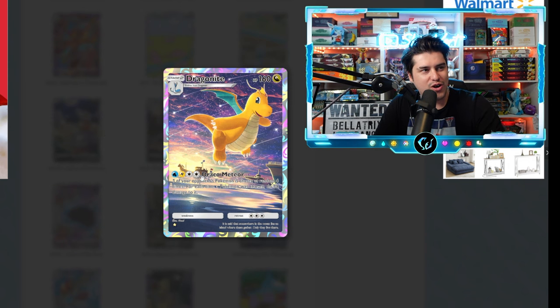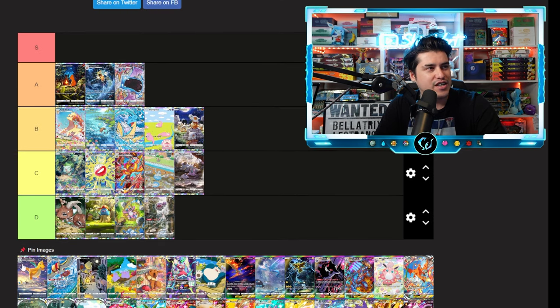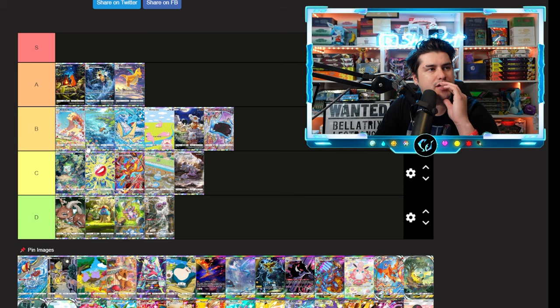We have the Dragonite flying over the water with ships in the background and stars going through — this artwork is freaking beautiful. That is an easy, easy A tier. I love the Golbat but these three artworks in A tier right now are on a different level.